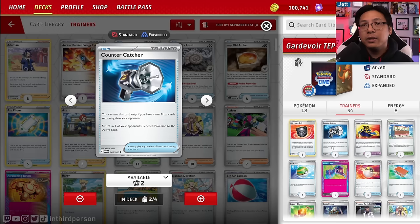Two copies of Countercatcher are included as a new card. When you're behind on prizes, you can use it as a Boss's Orders alternative — and oftentimes we are going to be behind on prizes, so Countercatcher is a great include.